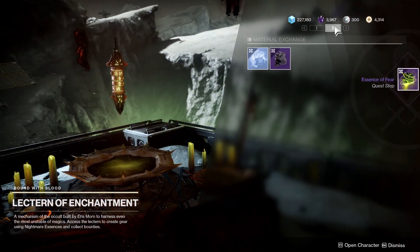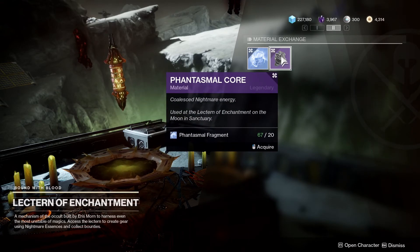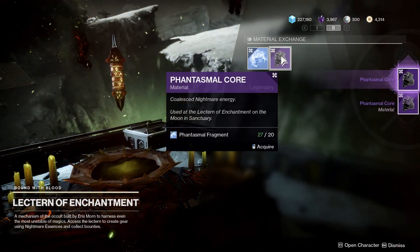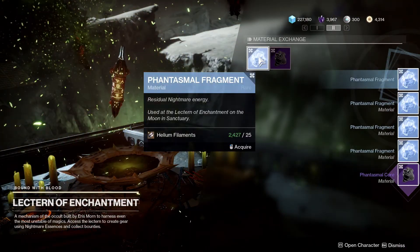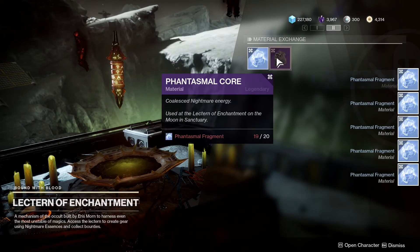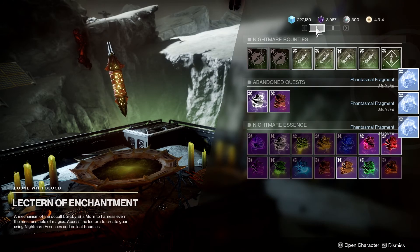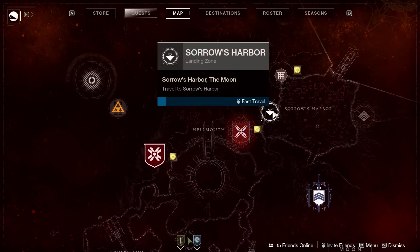Now if you don't have the Phantasmal Cores saved up, you can use your Phantasmal Fragments to buy them if you have any left over. You can also sink Phantasmal Fragments bought with Helium Filaments, but it's not really worth it to go see Spider and buy a bunch of Helium from him because you actually end up taking a loss based on the amount you get when you delete these armor items. If you don't have them saved up, doing the Altars is going to give you a lot of Phantasmal Fragments while you're farming this as well.